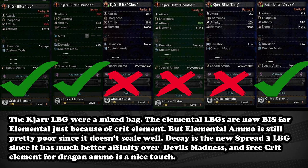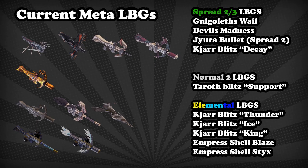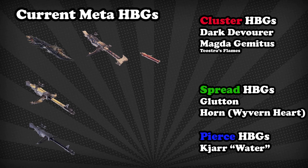So here we are in today's meta. Light bowguns went from just using slicing to now having access to all sorts of great weapons with spread 3s, spread 2s, normal 2s, and some elemental mixups. The meta changed very much for the better, and it went from being a low tier weapon to what I'd call mid to high tier — it's definitely better than a lot of weapons now. Heavy bowgun unfortunately remained pretty stubborn. After the slicing nerf, they never left the cluster and spread meta. While those two were great, some lesser builds spawned such as Pierce and Wyvernheart, but they are pretty much overshadowed by the looming visage of Dark Devourer and Glutton.